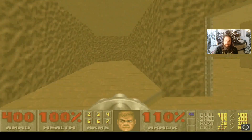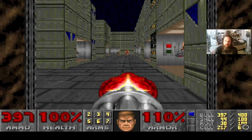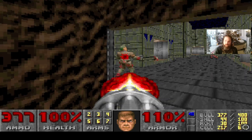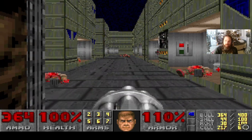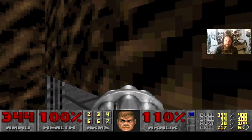Before we find another secret area, we're gonna snatch the blue key here. Here's another secret area with all the armor bonuses in this room. This next room is filled with secret areas — I'm just gonna gun down all the enemies here because I'm not going to show you the secret areas until all the enemies are dead.